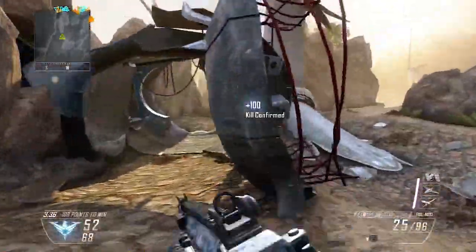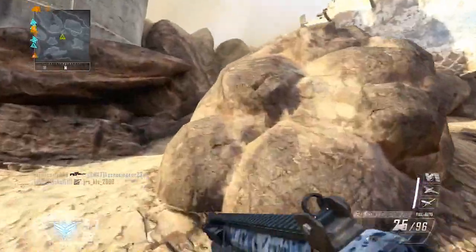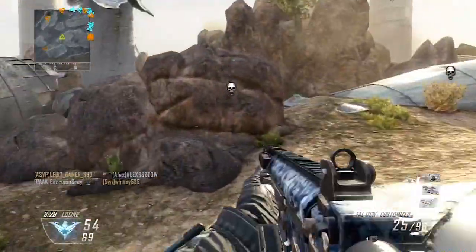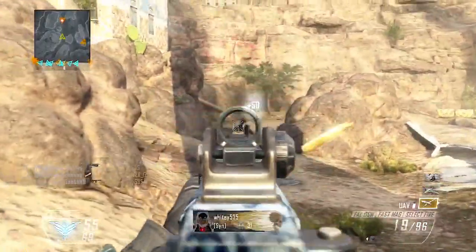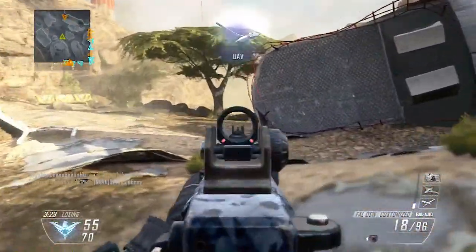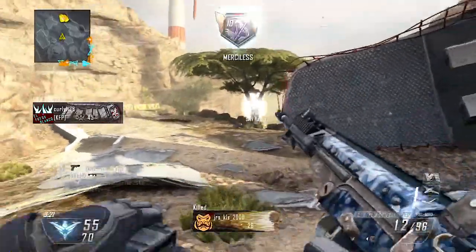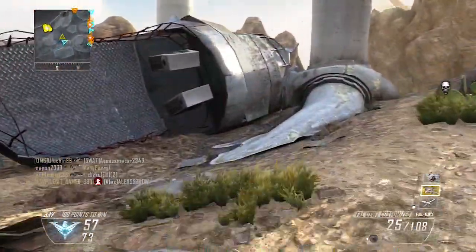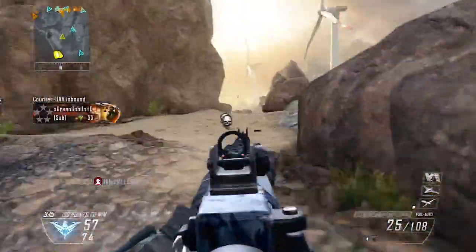This game with the FAL is on Turbine. Turbine isn't really a map where you'd run non-lethals that much — I'm using the UAV counter and the VSAT. But on Turbine you want to use like a Swarm, a Lodestar, and maybe even the big three: Lodestar, VTOL Warship, and Swarm, because the killstreaks do a lot of work from the air on this map.